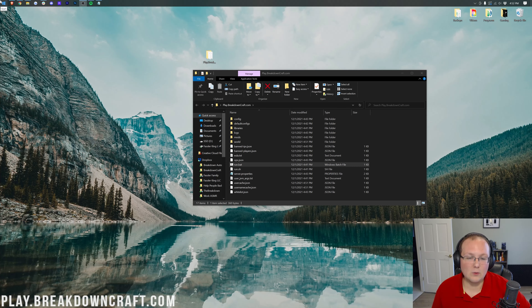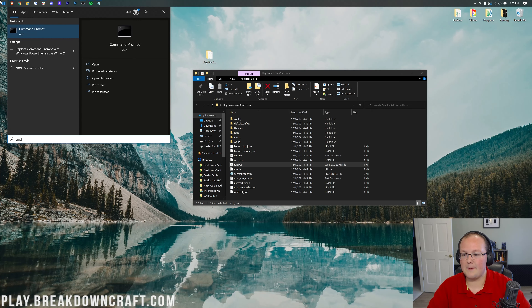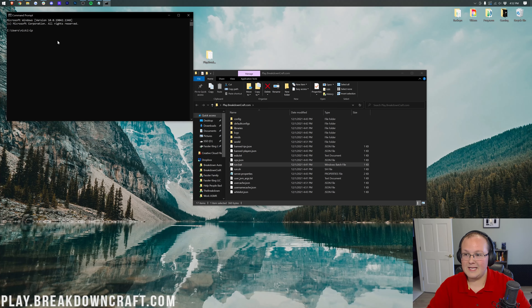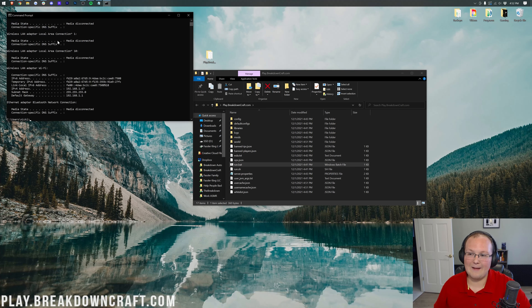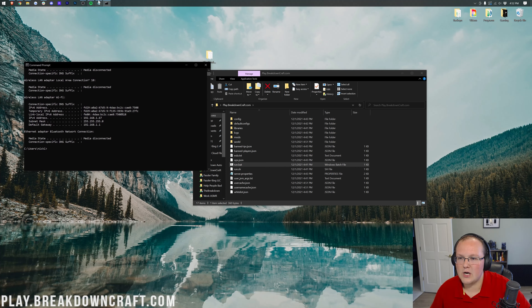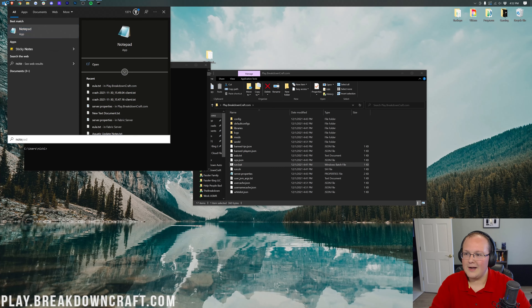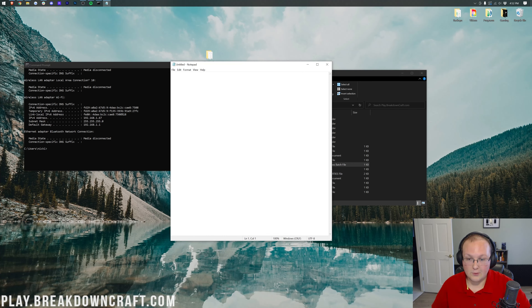Now click the Windows icon and type CMD to open Command Prompt. In Command Prompt, type 'ipconfig' and hit Enter. You'll see a bunch of numbers — we want to pull out two into a Notepad document: your IPv4 address and your default gateway. Open Notepad and note those two values. For me, the IPv4 address is 192.168.1.67 and the default gateway is 192.168.1.1 — yours will likely be different.